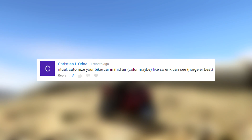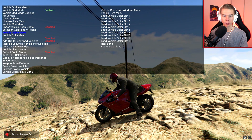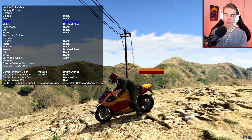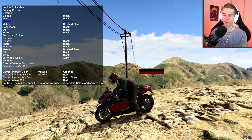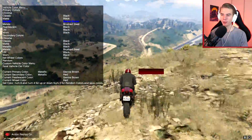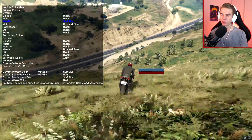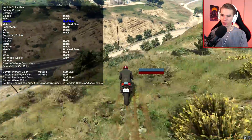The next one is customize your bike or car in midair — color maybe. So what I could try and do is go into vehicle options, color menu, and just try to switch the colors while I am in midair. It's going to be really tricky to actually reach over here, so I'm not sure if this is even going to work. Plus I need to have this menu in the way. This is going to look really sick in a cinematic replay because then the colors are just going to switch out of nowhere.